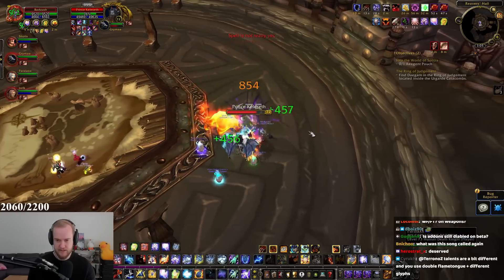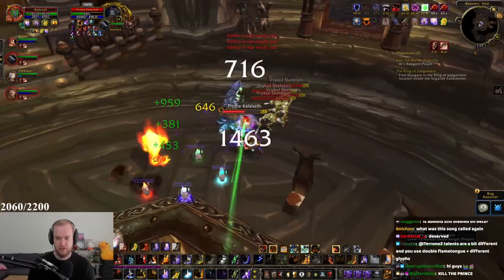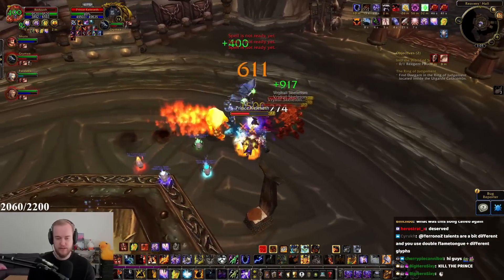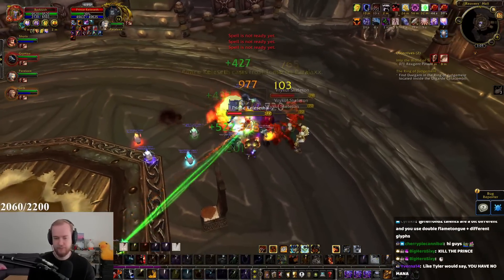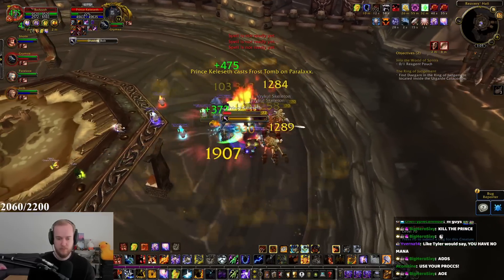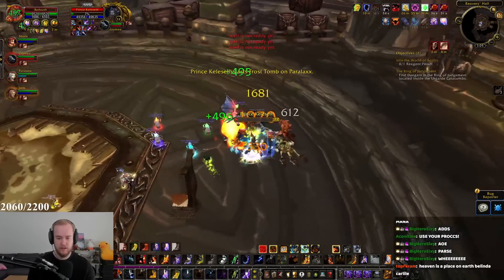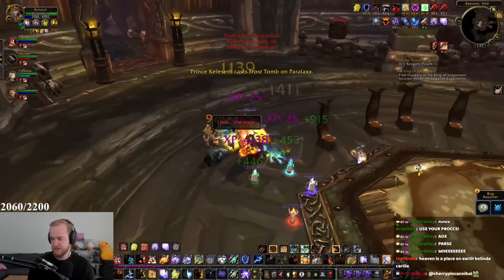Fire Elite has a 10-minute cooldown now, and we can use it to make the fire totem explode. That's actually pretty cool. Chain lightning too — yeah, it has some cooldown. It does feel like I have a lot of stuff to press.